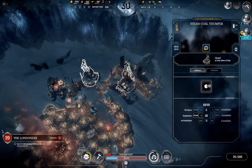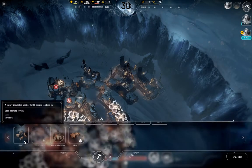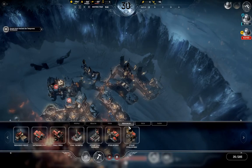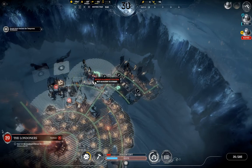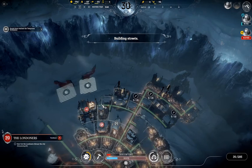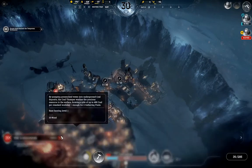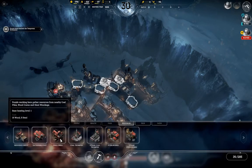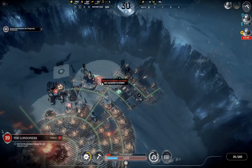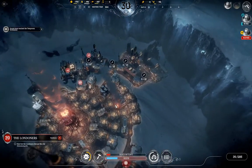I also already built a second coal thumper and made it a steel coal thumper, so we also have to make sure that we have enough gathering posts for them. I forgot to build a road so it can stretch — I'll do it now. Another gathering post there. Already did it here, nice. Sweet.